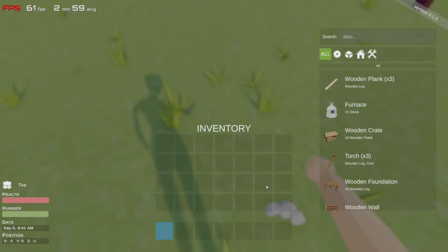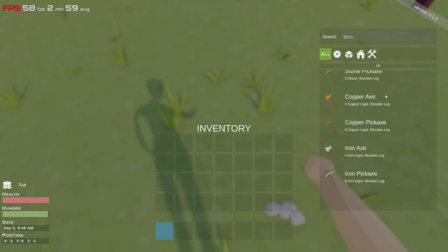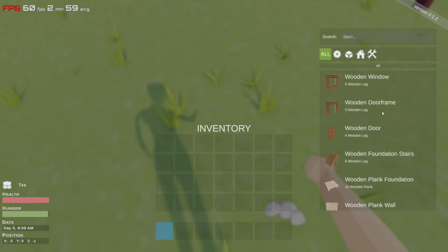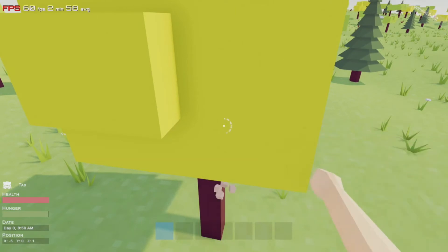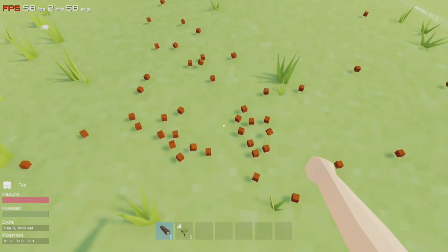Let's check the inventory. You've got all this base building stuff and tools — furnace and that's about it. Let's punch a tree and see what happens. It gives you that little dial progress thing, and you press F to pick up the loot.